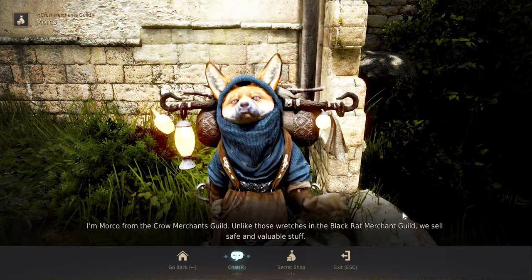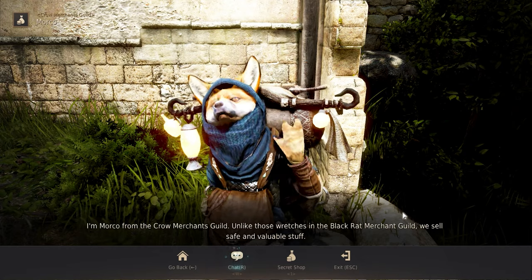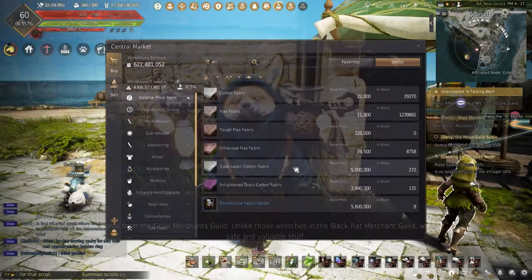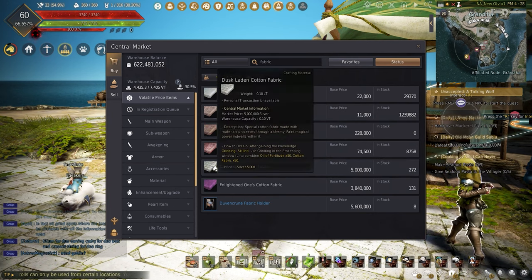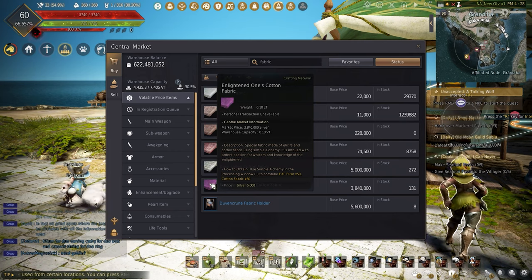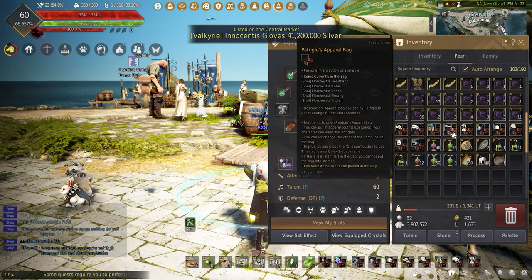Marco and Patrigo's apparel bag can be obtained weekly by speaking to Marco in any major city and simply handing in the amount of materials needed. Unfortunately this will cost 400 to 600 million if completed by buying the mats, but can be done for free by processing all the mats down yourself.